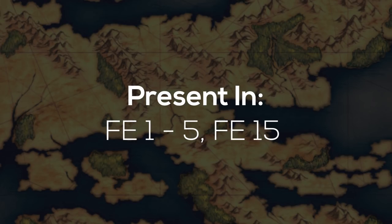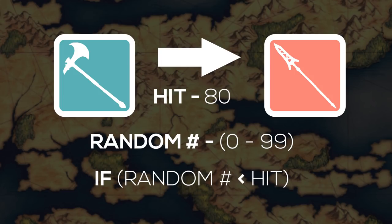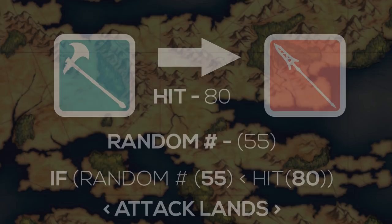Present in Fire Emblem 1 through 5, single roll is the simplest and easiest to understand of the three RNG systems. When a unit attacks another unit, the game rolls a number between 0 and 99. If the number rolled is less than the attacking unit's hit rate, then the attack lands. There are no shenanigans going on here — it's straightforward and to the point. The hit rate the game shows you is the hit rate you get.